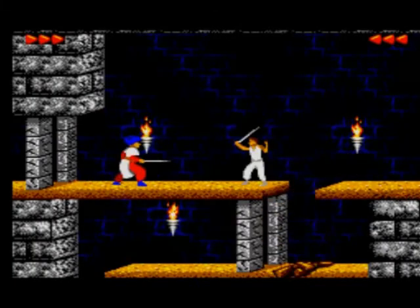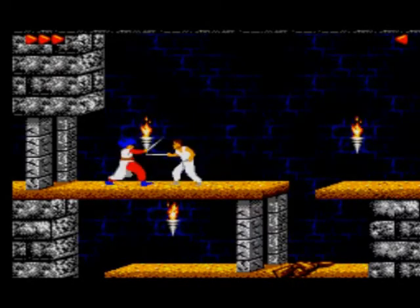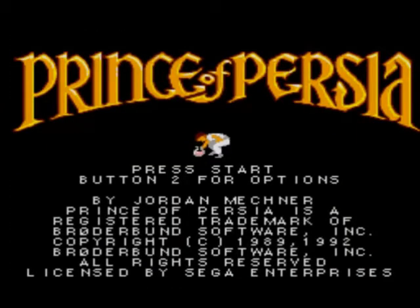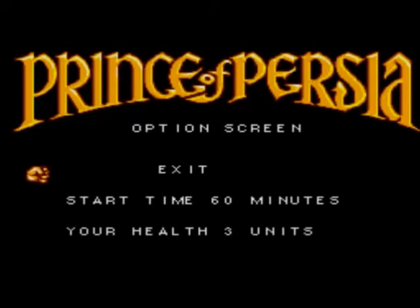Without further ado, let's play the game. This is a platformer that involves lots of jumping and climbing. There is sword fighting as well, but in this version of Prince of Persia the sword fighting is really easy. You never really have to block by pressing button 2 - just keep button mashing button 1 and you will always defeat your opponent. In the options, we can change the start time from 60 down to 15 or 30 minutes, but that just makes it harder, so I'll leave it at the default of 60.